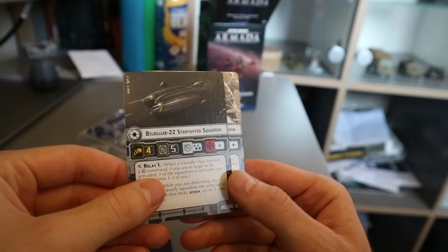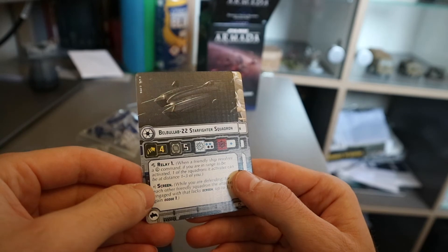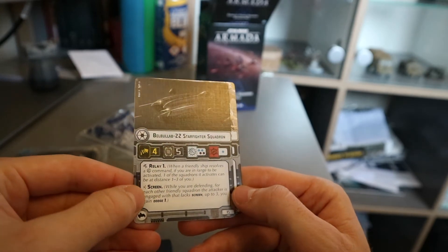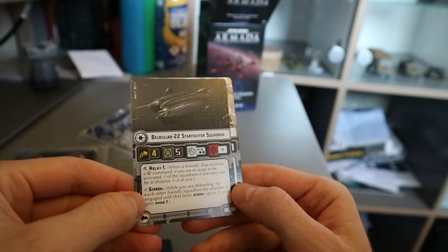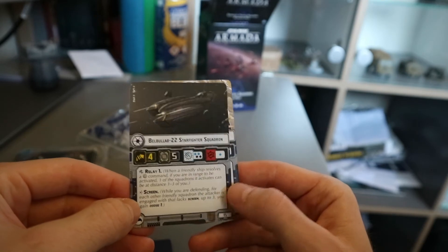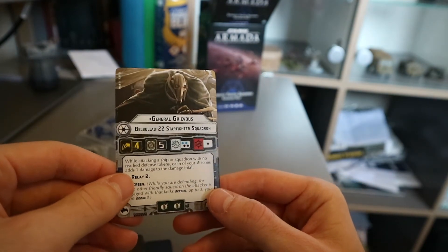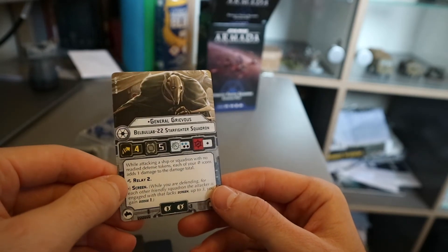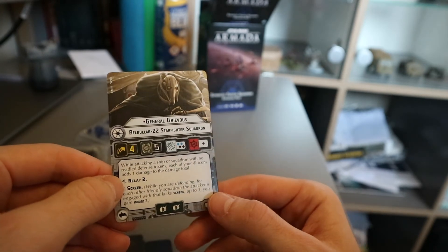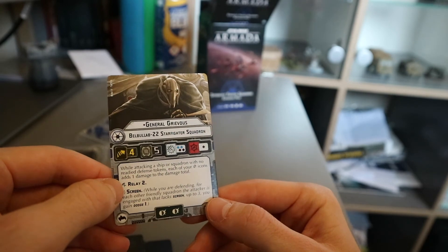Bell Bulub 22 Starfighter Squadron — you get Relay One. When a friendly ship resolves a squadron command, if you are in range to be activated, one of the squadrons is activated at distance one to three of you. Okay, so it's basically like chain ordering — that's cool. And you also get Screen: while defending, each friendly ship the attacker is engaged with that lacks Screen, up to three, you gain Dodge One. Pretty good. Two blue and two black on anti-squadron is good. And then General Grievous in his Bell Bulub 22 Starfighter — he gets Relay Two, so I'm assuming that means you can do two extra squadrons instead of one. While attacking a ship or squadron with no ready defense tokens, each of your crit icons adds one damage to the damage total. That's pretty good.